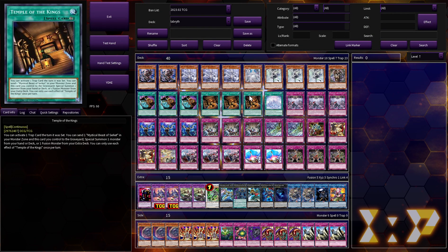Hello everybody, it's Pineapple here and welcome back to another video. Today I just wanted to showcase some combos involving what is easily one of my favorite cards in Labyrinth — Temple of the Kings. If you're unfamiliar with Temple of the Kings, it reads: once per turn you can activate one trap card the turn it was set.